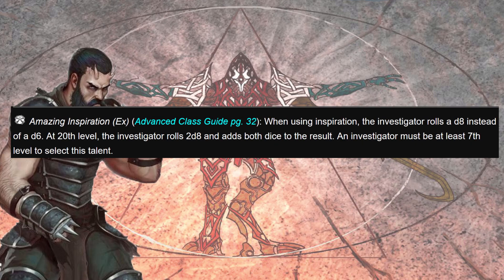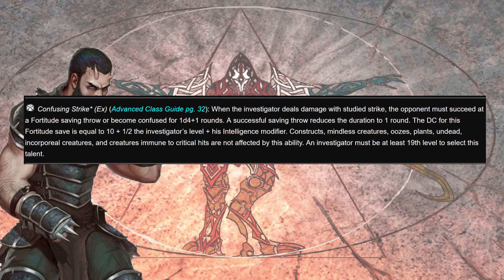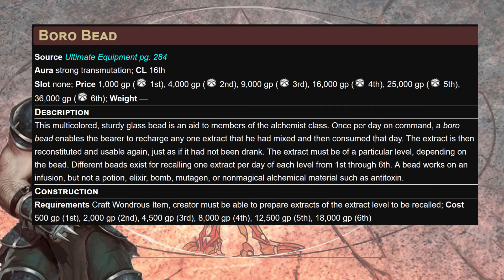At this point all my investigators take the same talents because they're so good. Amazing Inspiration gives us a d8 — rolling twice and taking the higher instead of a d6. At 20th level we roll 2d8 and add both dice. Blinding Strike slaps a fort save on our studied strike target that might permanently blind them or dazzle them for 1d4 rounds. After dumping their CON a bit with poison, this gets scary. Then Confusing Strike: fort save or the target is confused for 1d4+1 rounds.